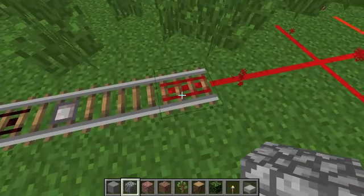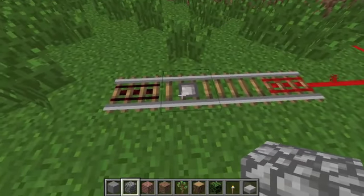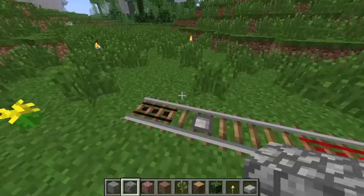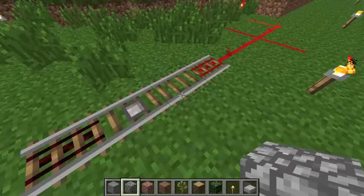I put red in, then I took that red out and put a different color. I really like this better. And the powered rail is basically the same but a darker color. That's pretty much it for that.